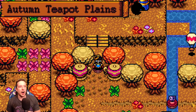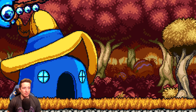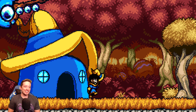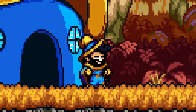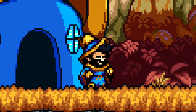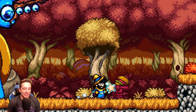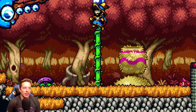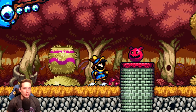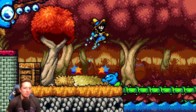Let's start with the very first level called Autumn Teapot Planes. I'm not 100% sure how long the demo is, but I'm excited to play as much as given. Just look at this game, listen to the music. So we have a little burger hand that tells us where to go. We're collecting little gems — I don't know what the gems do yet, but we jump. See how we hit an enemy and then when we jump, we get a double jump.